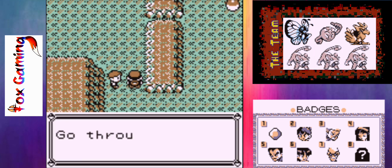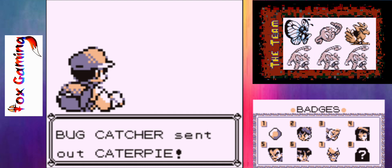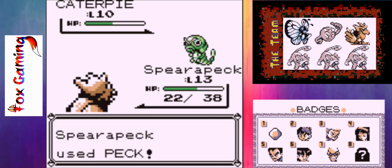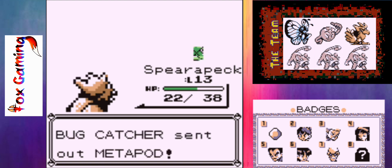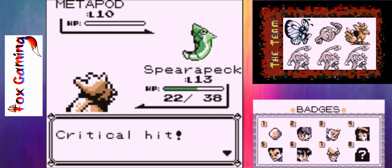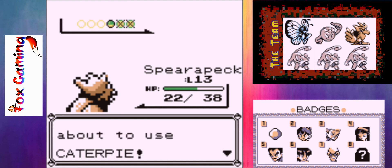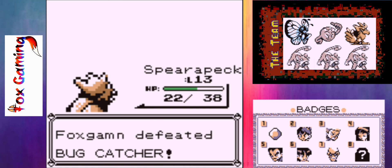Let's see what this trainer has to offer us. It's a Bug Catcher. Looks like Spirapak is just going to get some easy experience points here. And one hit KO. I don't know if we can one hit KO its Metapod though. Almost — some good damage there. It's only a level 10 Metapod. Why didn't you evolve your Metapod? And Caterpie — some more quick, easy experience points, another one hit KO. Spirapak grew to level 14. So many Zubats.